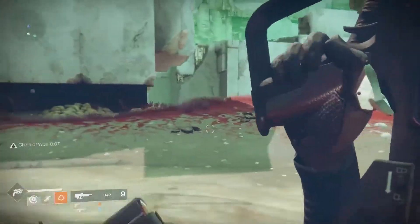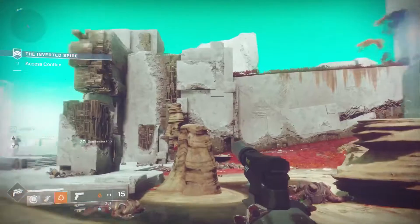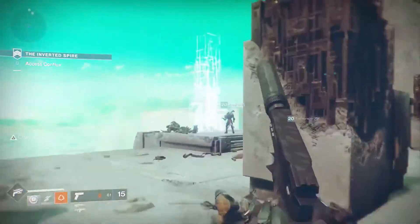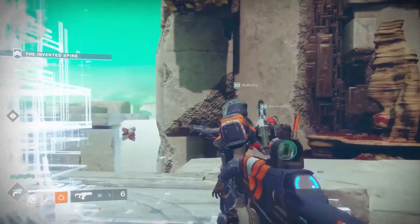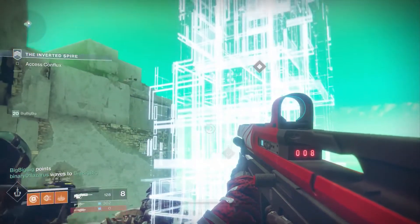Nessus is this unstable planetoid that is being taken over by the Vex. They are essentially terraforming this planet from the inside out, and it has these really amazing cliff faces and incredible vistas — and of course we're not going to just make you look at them, you're going to have to interact with them.